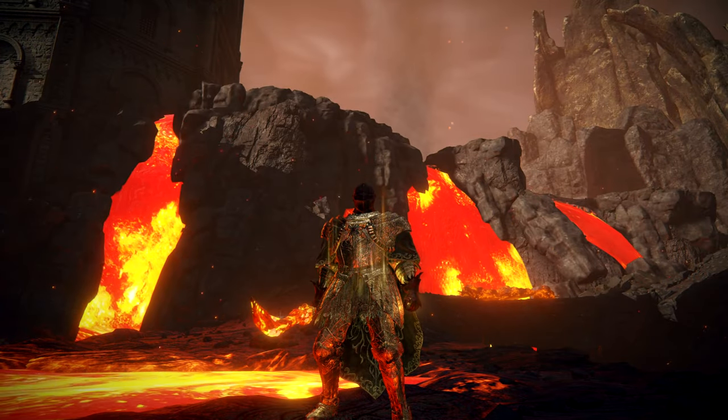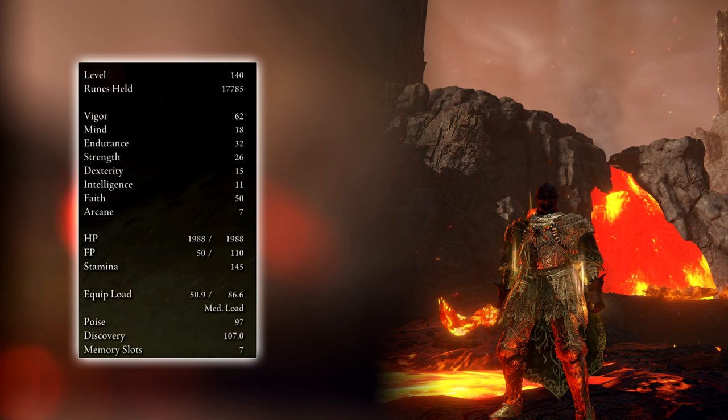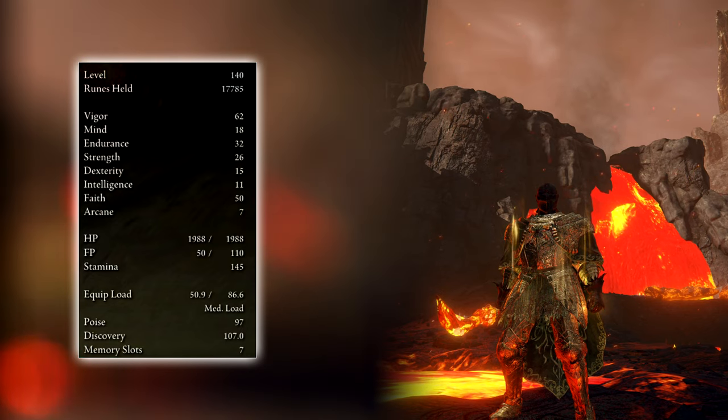Let's start with the stats. This is a level 140 faith build with the minimal strength and dexterity required to equip our weapons, 60 vigor since we intend to trade into enemies, and the rest in endurance and mind.